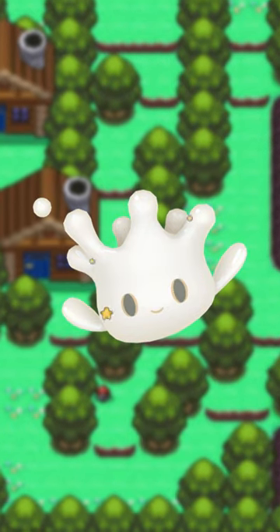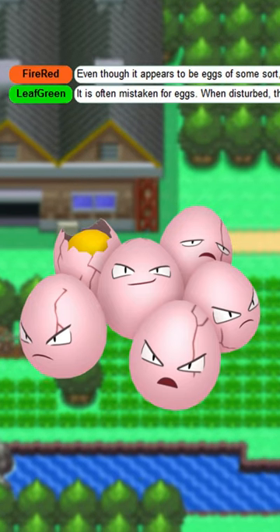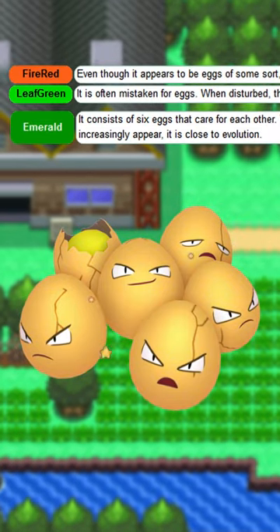Milseri gets a far more milky white — that's what that is. Exeggcute apparently isn't eggs, but it is eggs. Its shiny's pretty cool.